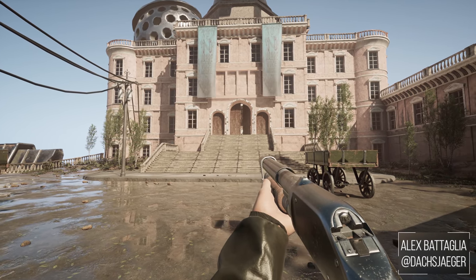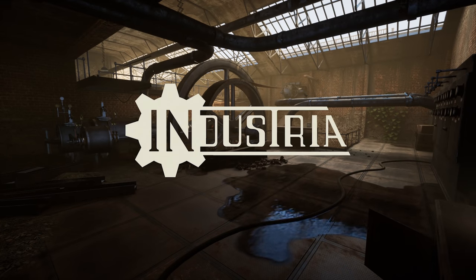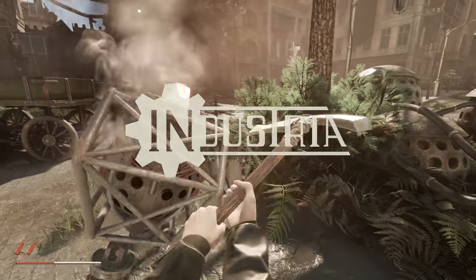Taking a break from the deluge of huge AAA releases, I thought it'd be a good time to highlight a smaller indie release on the channel with Industria — a single-player science fiction first-person shooter from developer Bleak Mill, set in 1989 East Berlin right as the Berlin Wall is falling. And to talk about this game today, its tech, performance, and much more, I'm joined by resident friend and colleague John Linneman.